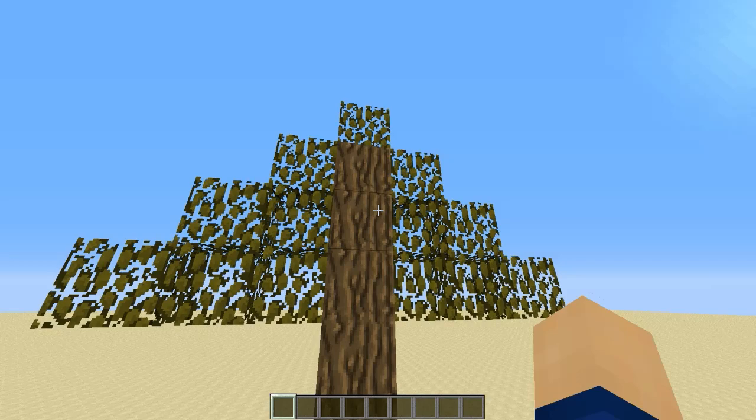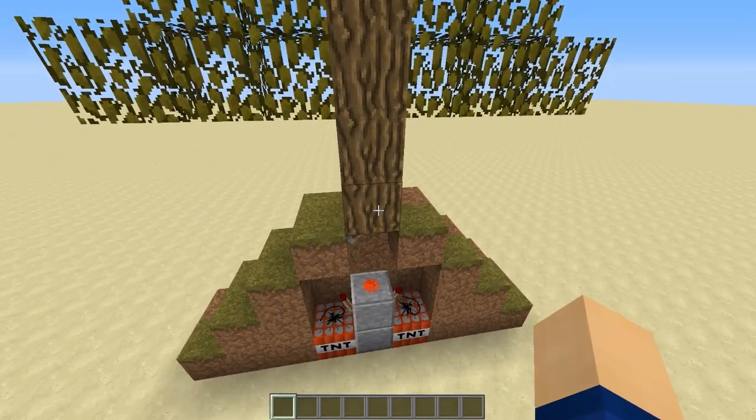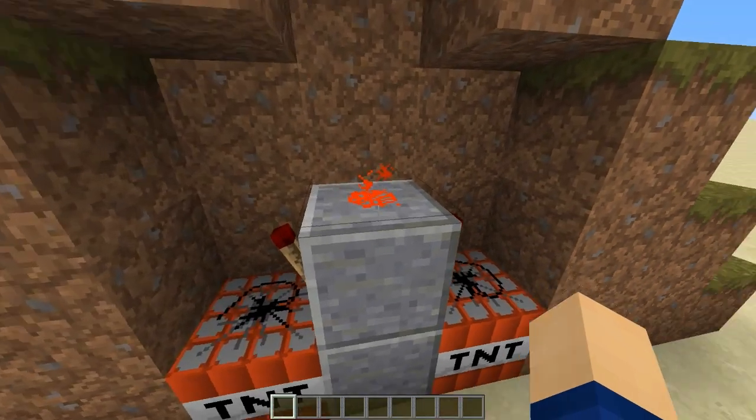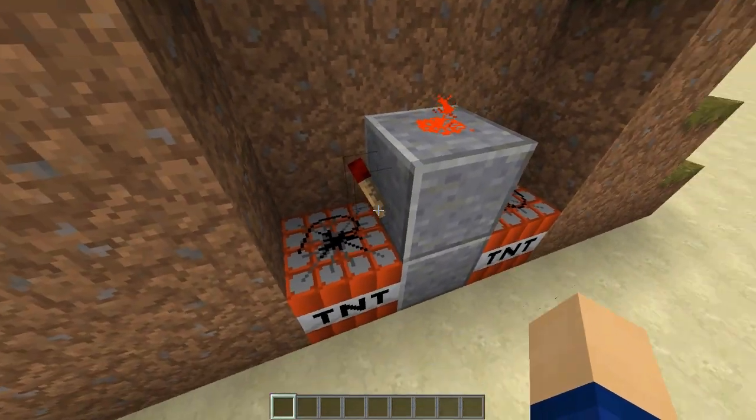What we can see here is an utterly stupid looking tree which is hooked up to some redstone down here. This lever which is switched on triggers this redstone.